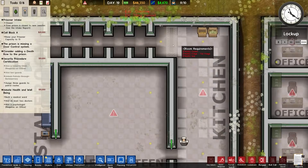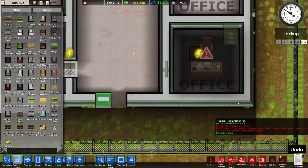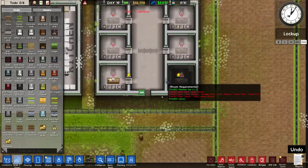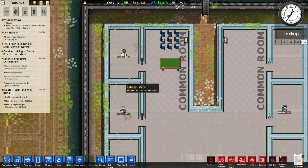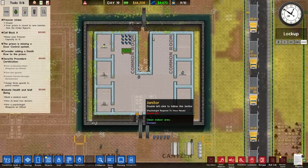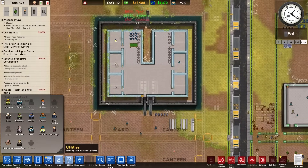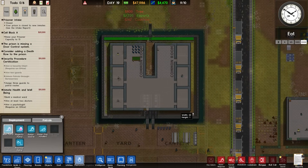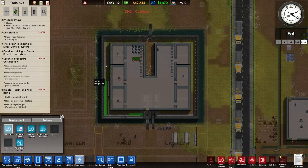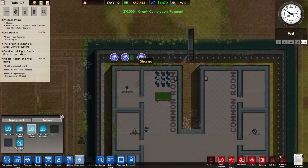Staff canteen exists, but walls do not exist. The materials were actually inside there — let me prioritise the building of that. Obviously all this will be redone. Assign three guards to patrol routes — okay, deployment patrols. Blue patrol route. There's a patrol route — assign guards. There's a grant completed.